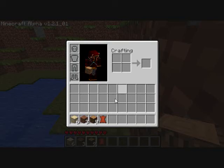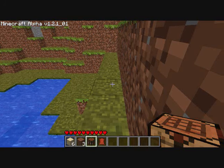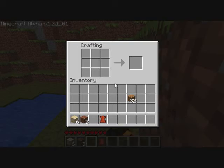So, to make a pickaxe, you open up your inventory, and when you drop down your raw wood, it'll make processed wood. If you arrange processed wood in the right shape, you get a crafting bench — or tool bench. Drop it down, open it, and you'll see you have a larger crafting area.